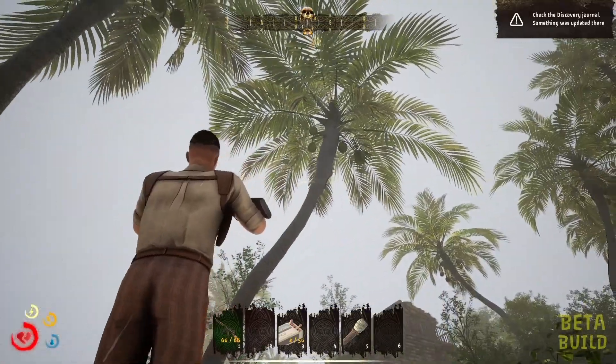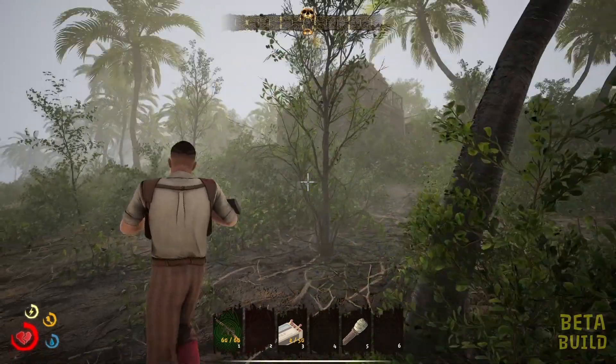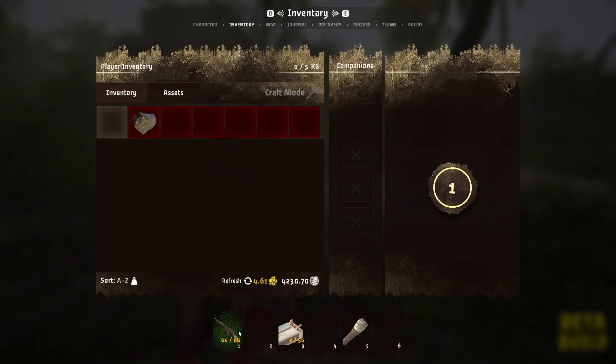Next we're going to take a peek at the coconut tree, but first we need to find something that we could cut down the tree with. So with our flint and rock we're going to go into craft mode and put our rock over the flint, and we have a sharp flint.